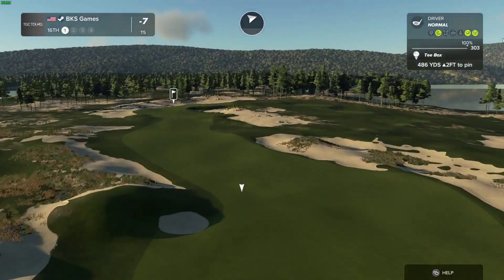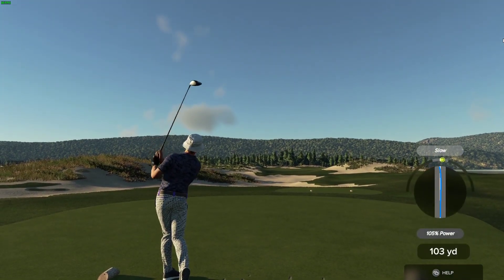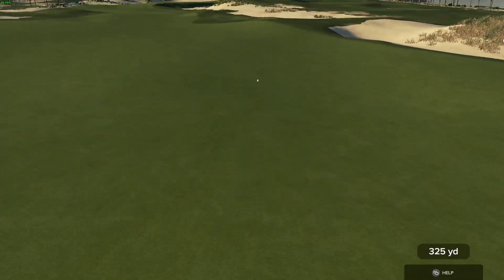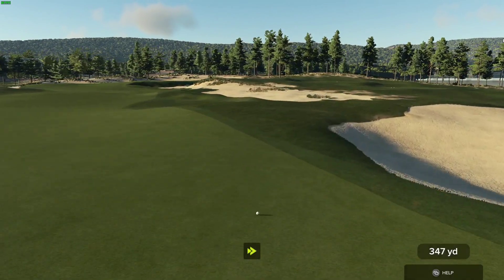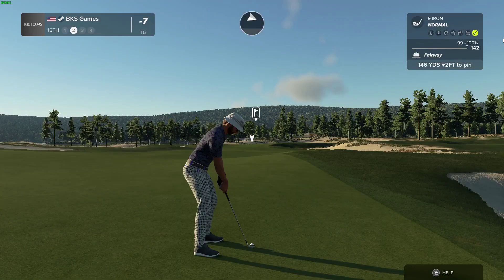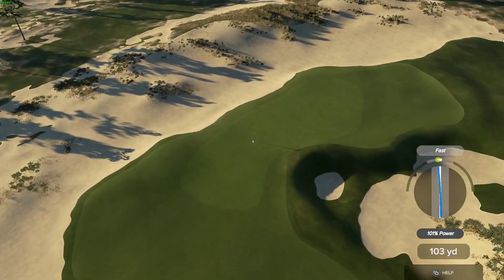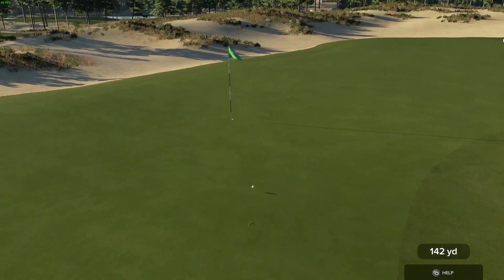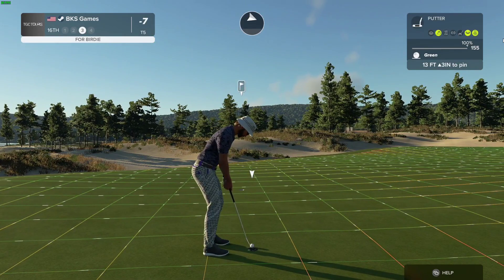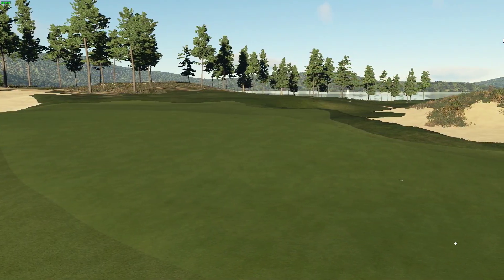Here we go, par four ahead of you. There we go, great contact. Setting this one up 145 yards away, four strokes away from the lead. We're on the green with that one — well done. Let's see how you do with this 13 foot putt. This one's on a good line — denied! And right now you're seven under for the day.